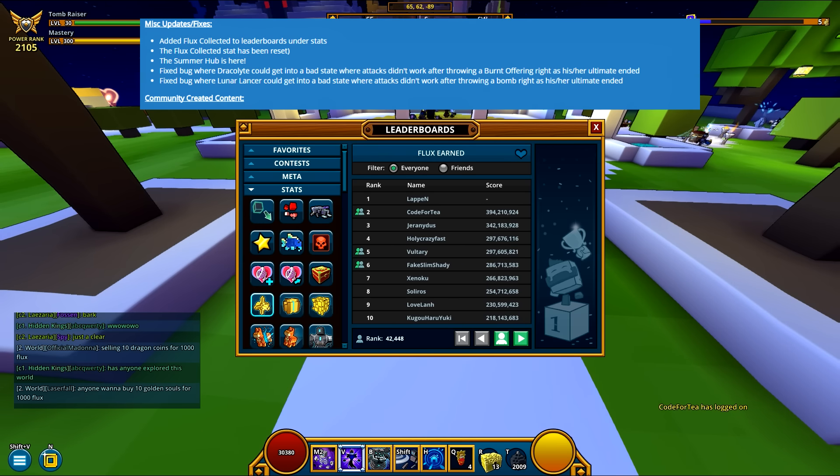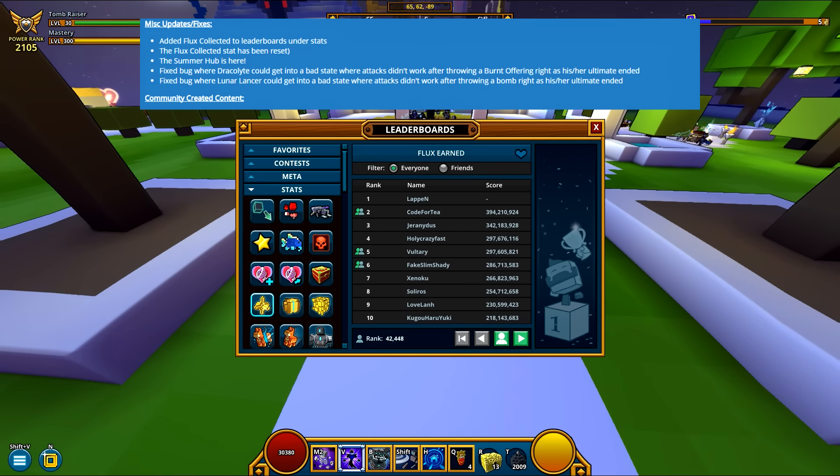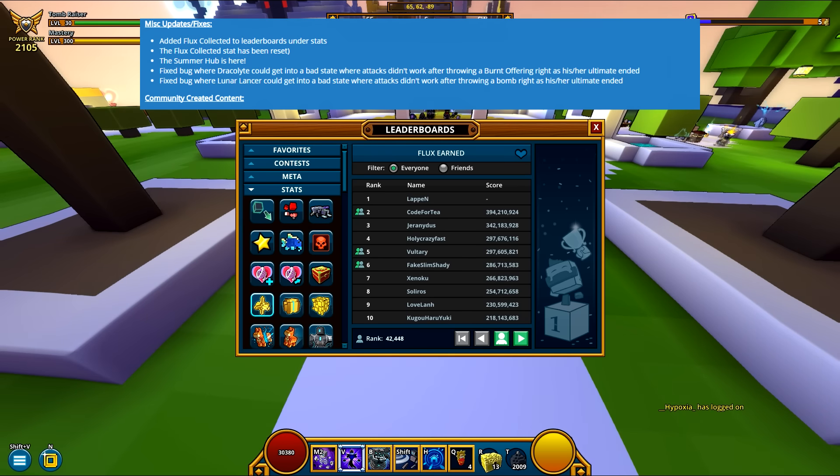I hope I explained everything to the fullest detail. Again, this is bugged — as soon as they log in, they're going to be reset to zero. The only way to get Flux earned toward this leaderboard is through Deconstructing Items, so 200 per 5-star shadow penta or whatever. It's going to take a while.